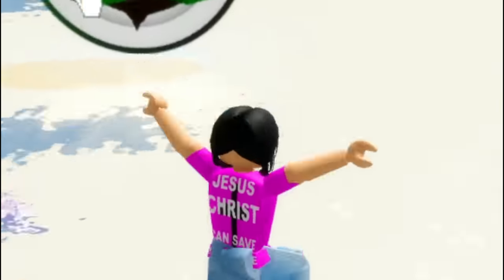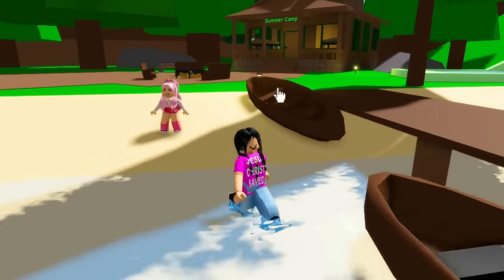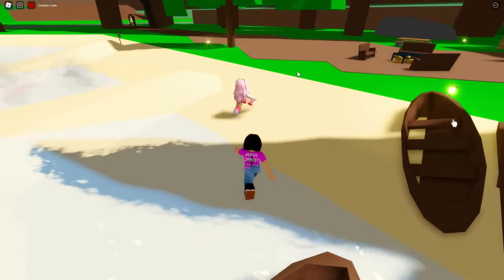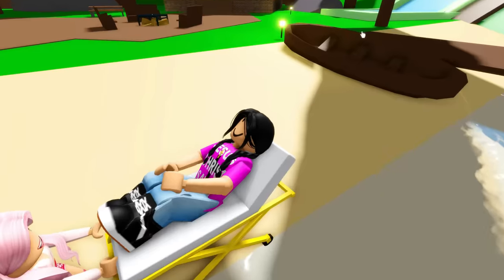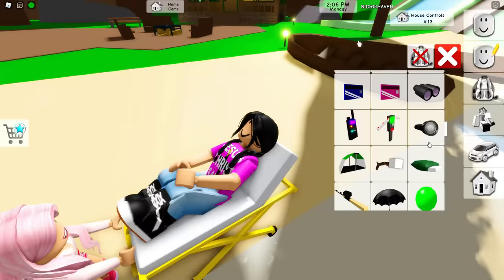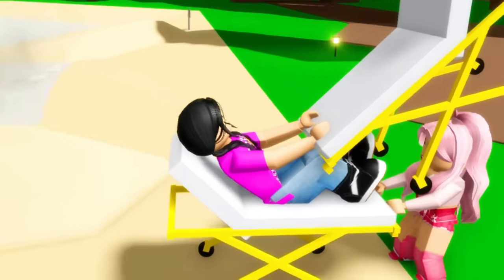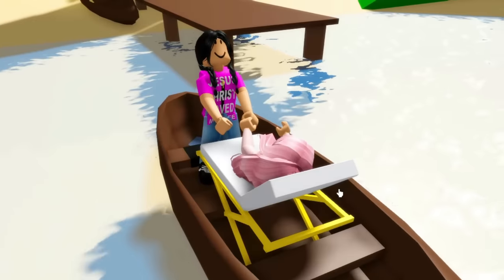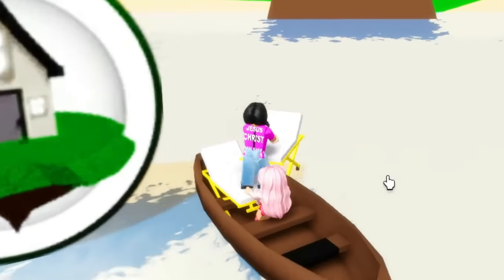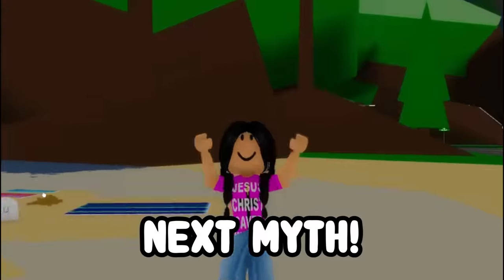Now we're going to try to make our boat fly. First we gotta spawn a boat, but before you go into the boat you have to get out the hospital bed. I'm going to pick you up and you have to get a hospital bed too. Now that we're stacked up, we go inside the boat and this should make it fly and glitch. Okay, this myth is actually busted.